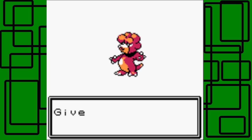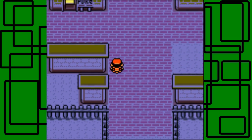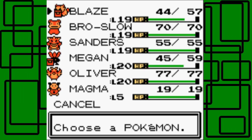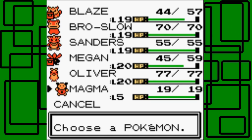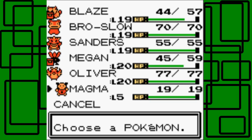Magby! Magby came out of its egg - nice. But I already have a fire type, so I'm not going to use Magby. It'd be cool to use a Magmar, but I already had plans to use Growlithe instead. From the odd egg you can get Smoochum, which is the baby form of Jynx; Elekid, baby form of Electabuzz; Pichu, baby form of Pikachu; and Magby, baby form of Magmar. Let's look at its summary - it has Ember and Dizzy Punch.